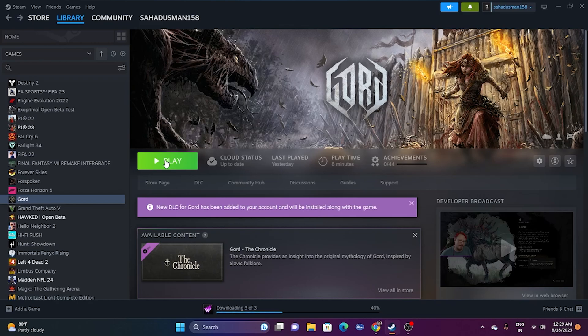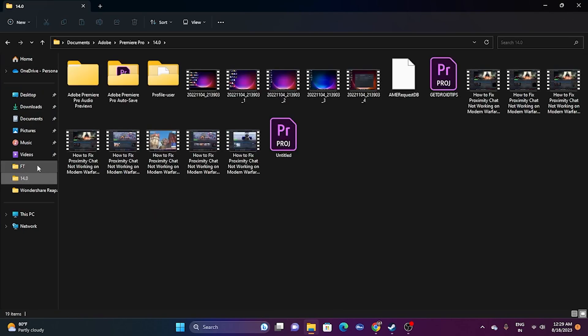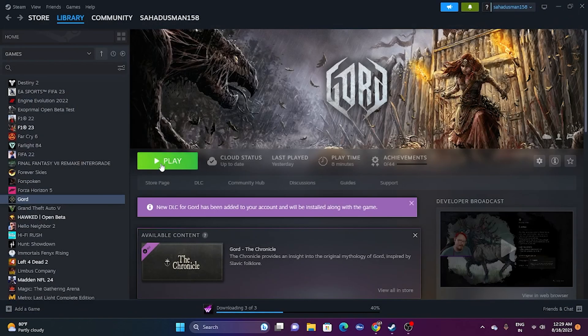Next, try deleting the saved game files. Open File Explorer, navigate to the Documents folder, and find the game's save folder. Delete that folder — keep in mind you will lose all game progression. Once deleted, go back and try launching the game.